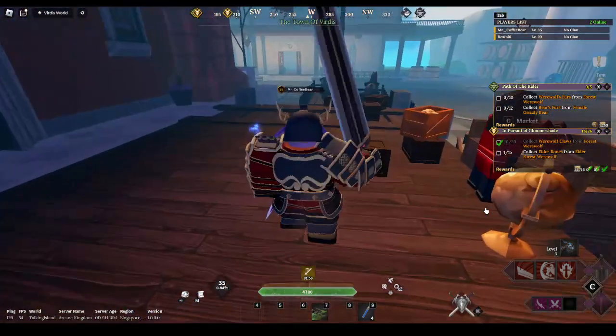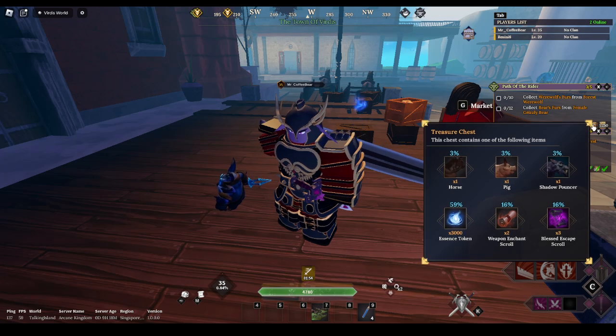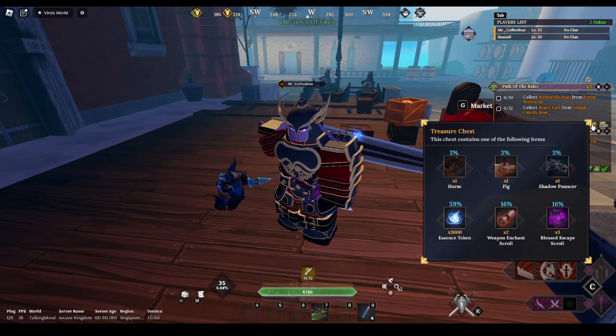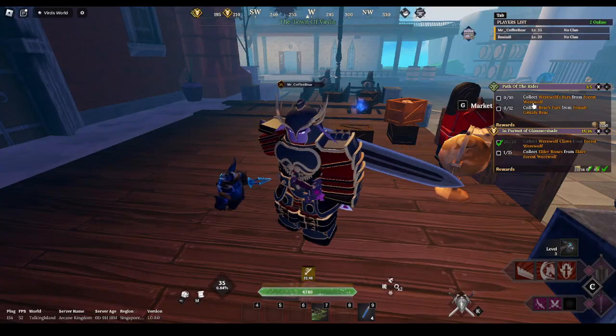There are actually two other ways to get mounts besides the market seller. There's the boss method — you can fight the boss and get drops — and there's the spin quest I'm currently doing since I need the money. And of course there are boss drops.